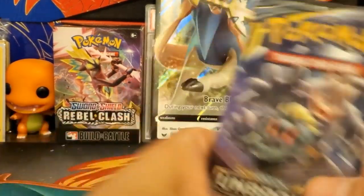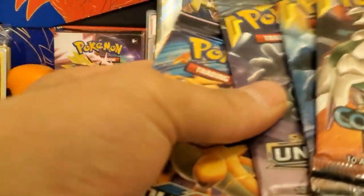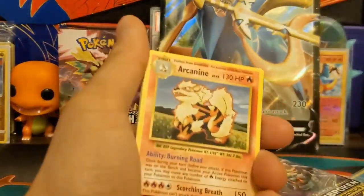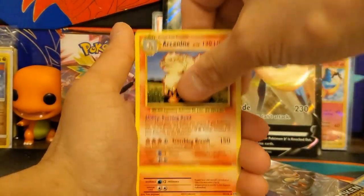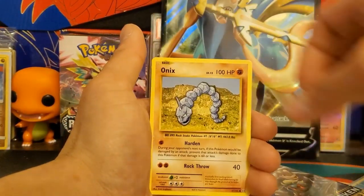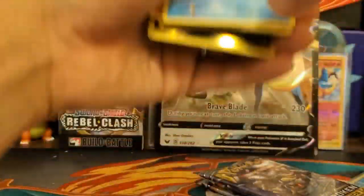I wish this had Sword and Shield booster packs, but the packs included are Cosmic Eclipse, Evolutions, and Unbroken Bond — so there's a few chances at Charizard cards. Let's open Evolutions first. We got: Arcanine, Magmar, Evolution Spray, Pokédex, Electabuzz, Vulpix, Sandshrew, Onix, Magikarp — and the reverse holo is a yellow-cheeks Pikachu. Nothing special in that pack.